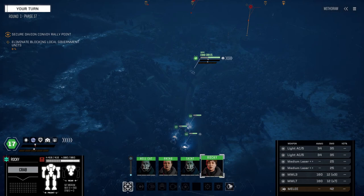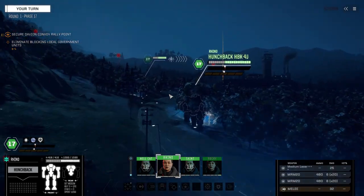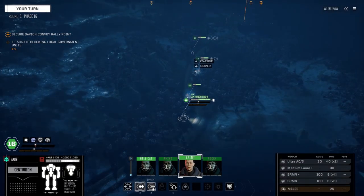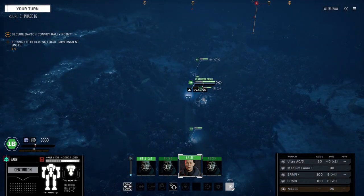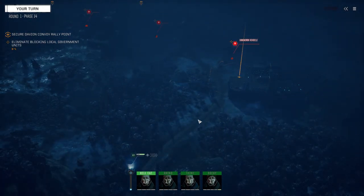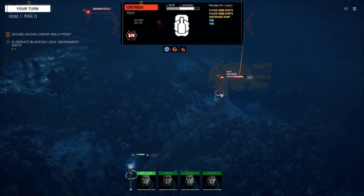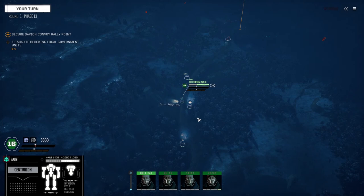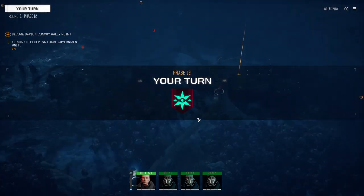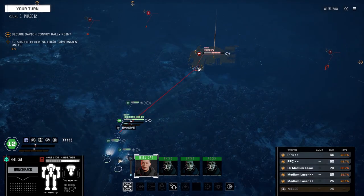We've got three vehicles — not bad, I thought we were going to be up against worse. Well, I say worse, until they're like Saladins blowing up our mechs, or Demolishers. But they don't look big enough for that. Let's sprint up. If I had to guess, I'd say a Cicada with those two periphery guns. Could be an Ultra, but it's unlikely at that range — usually they fire slower than that.